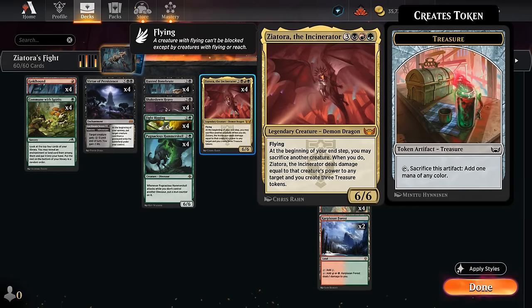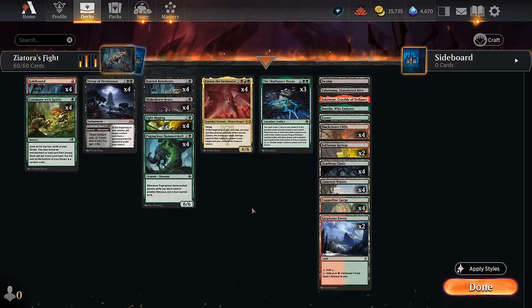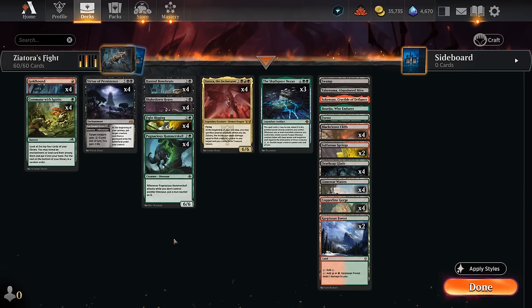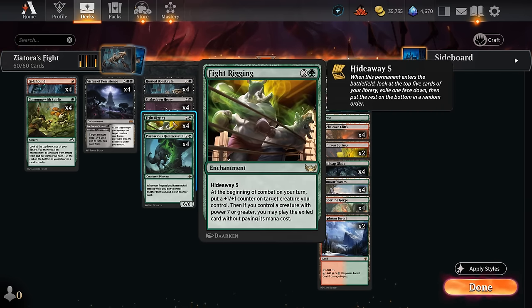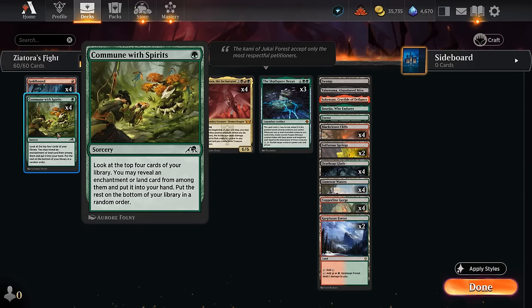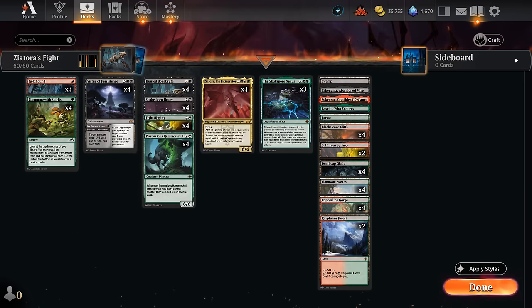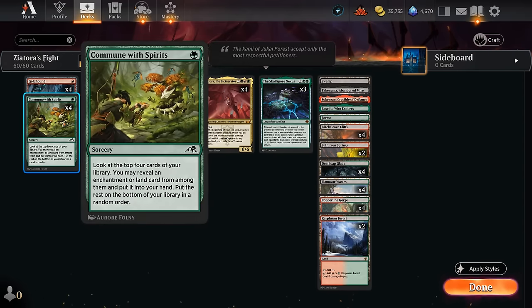Our deck is pretty slow out of the gates with a lot of three-drops, which can be too slow in a fast meta even if we play a creature and Fightrigging on the following turn. To speed things up we play four copies of Goldhound — a 1/1 first strike, menace that's a decent blocker against 1/1 tokens — and we can sacrifice it like a treasure to add one mana of any color, potentially casting a creature on turn two and Fightrigging on turn three. For consistency we also run Commune with Spirits, which looks at the top four cards to reveal an enchantment or land, finding either Fightrigging or a Virtue and hitting land drops later.